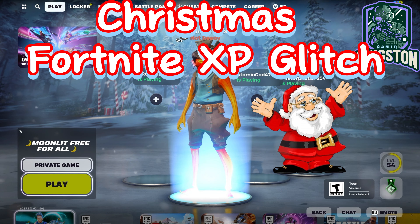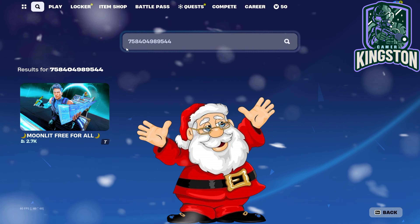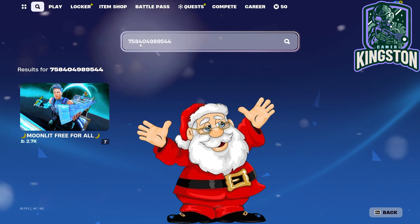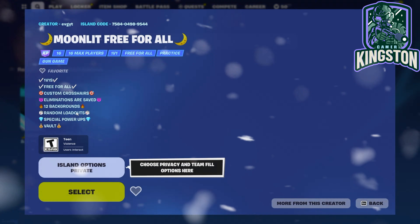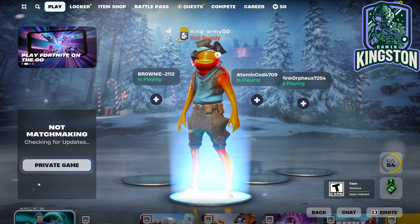To get into this map, we're going to go up here. The map code is going to be 758404989544. You should get into Moonlit Free For All. Make sure it's on private and we'll float into the game.